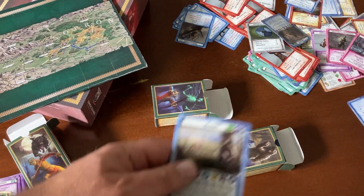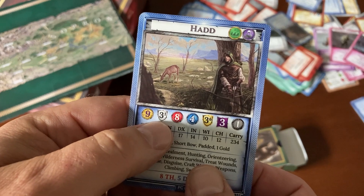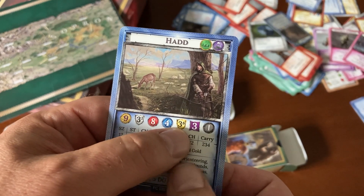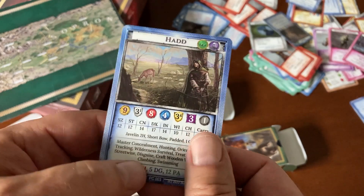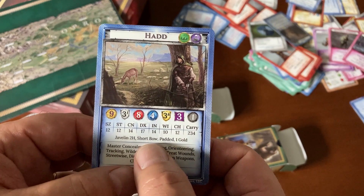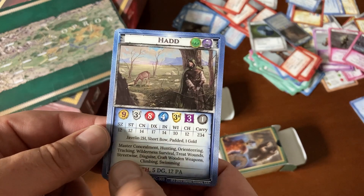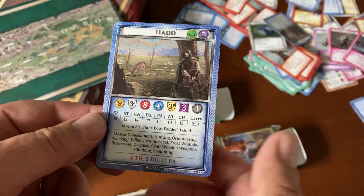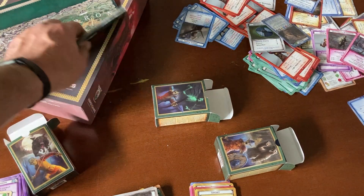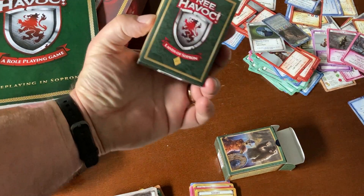Here's the Head card. He's a Rogue, alignment 9, prowess 3.1, eight body, four fatigue, command level 3.6, influence of 3.1. Head has a missile weapon because that's what rogues like. He also has a little bit of treasure. Because he's on the neutral spectrum — he leans neutral — he's got lots of skills. And there's his deck. That's the Free Havoc system and the different dual decks.